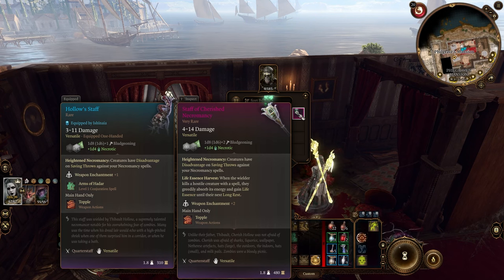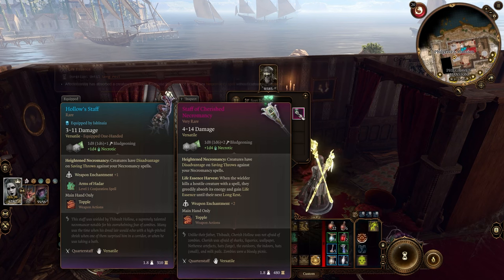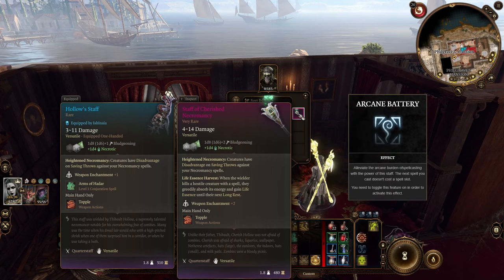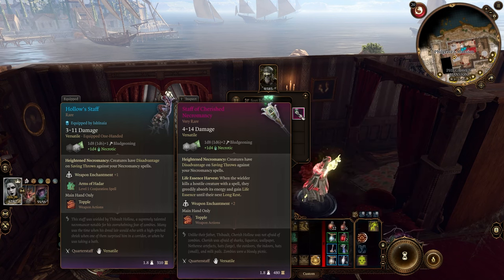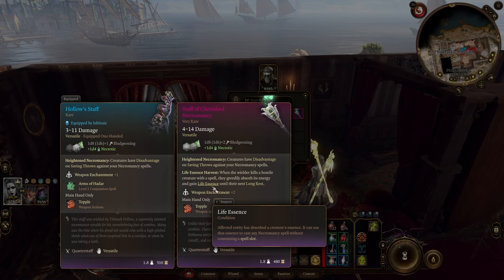Upon defeating Mystic Carrion, we get the most important item for our build — the Staff of Cherished Necromancy. Like the Hollow Staff, this Staff also has the Heightened Necromancy ability, but on top of that it has another ability. The Life Essence Harvest ability allows you to cast any necromancy spell for free, and you can even do a max level upcast of it, after you killed an enemy. You can use this ability once every turn, and if you don't use it the absorbed life essence will last until your next long rest. Combined with the Arcane Battery ability from the Markoheshkir Staff, you can now cast 3 level 6 spells in one turn, and even after that you can cast 1 level 6 necromancy spell every turn assuming you can get a kill to trigger the ability.